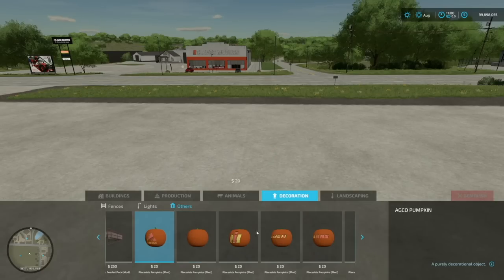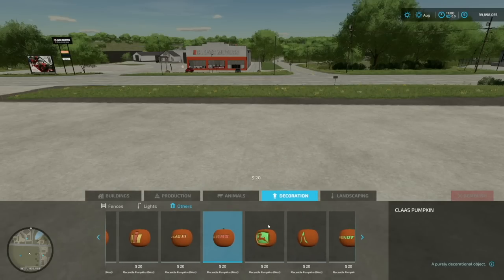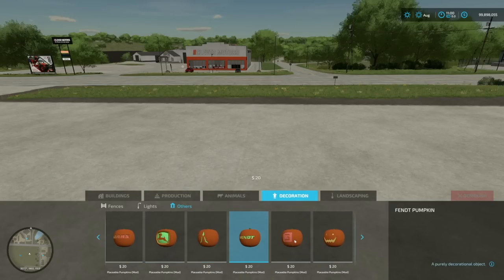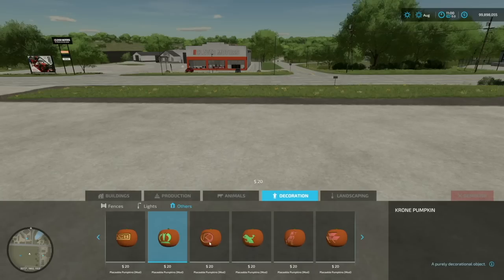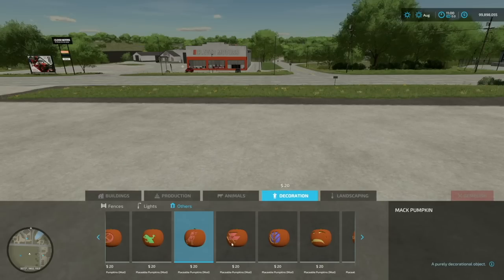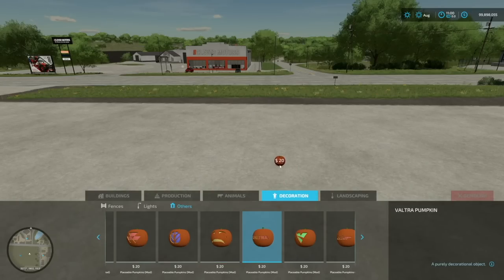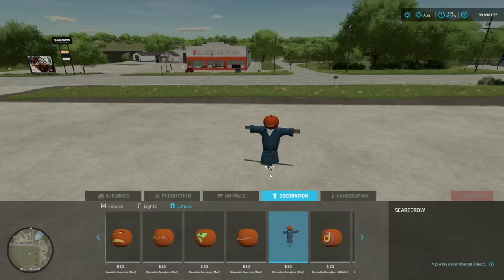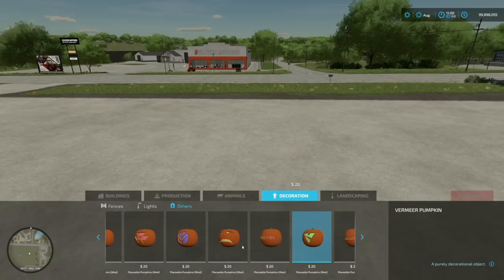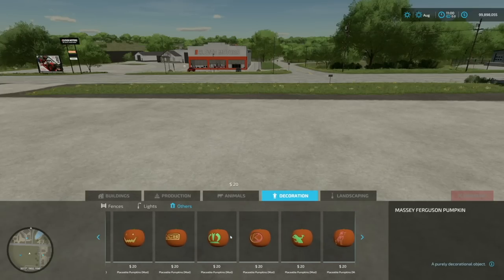Next up we've got Placeable Pumpkins from FSG Modding. We've got a regular basic pumpkin, plus branded versions: AGCO, Case IH — a couple of them — John Deere, Deutz-Fahr, Fendt, Giants Software, a smiley face pumpkin, JCB, Krone, Kubota, Lizard, MAC, Massey Ferguson, New Holland, Väderstad, K-Bot, Valtra, Vermeer, and Zader. There's also a scarecrow. You can place them down and they illuminate. Really cool.